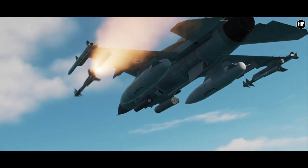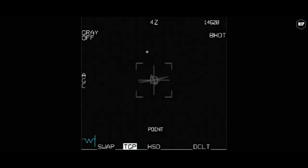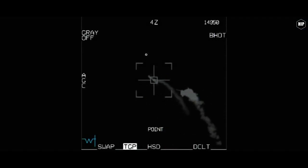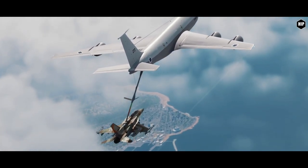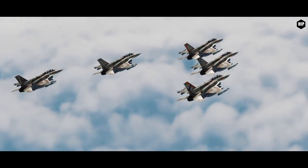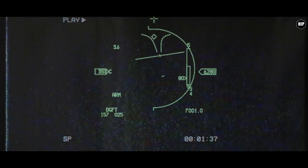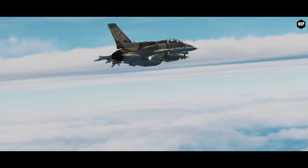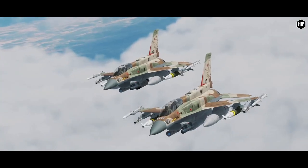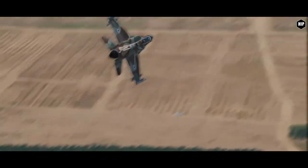The F-16I SUFA features a dorsal avionics compartment housing additional systems, chaff and flare dispensers, and an in-flight refueling receptacle. The stars of the show are the air-to-air Python 4 and Python 5 missiles — the Python 5 being one of the most advanced in the world, capable of lock-on after launch using imaging infrared guidance with full-sphere, all-direction including rearward attack ability. Fellow YouTuber Gronin Slimewinder made an amazing video about the Python missiles' capabilities — link is in the video description.